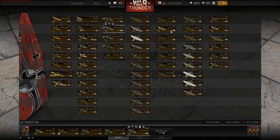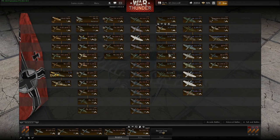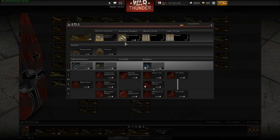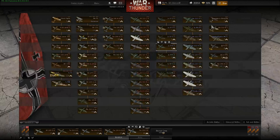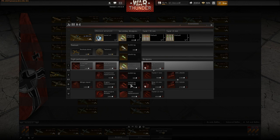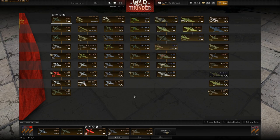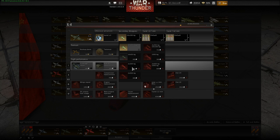We also have some new bombs for the Stukas. For example, this Stuka can now take a 1000kg bomb, and we have other loadout options — 500kg and 250kg bombs for this Stuka and the last Stuka. We have more options overall, for example for the Ju-88, and also for some Russian bombers — I think for the IL-4 you now have different bomb options.